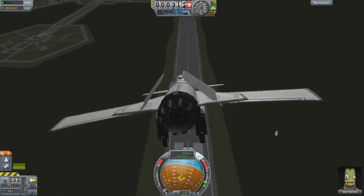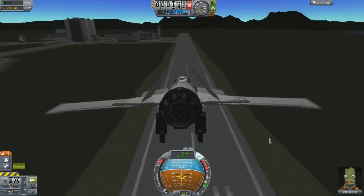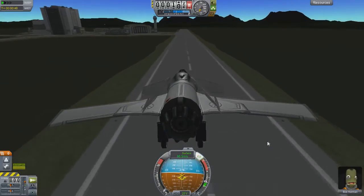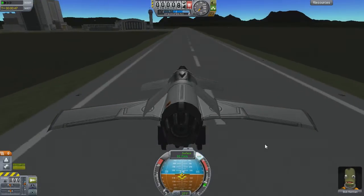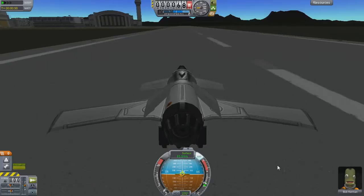Be aware that when you're pointed down, you'll be gaining a ton of speed and dropping altitude like crazy, so be ready to pull up if you need to. If you're using this to make a second pass at the runway, I recommend flying out a ways past the end of the runway before starting the turn to make landing easier.